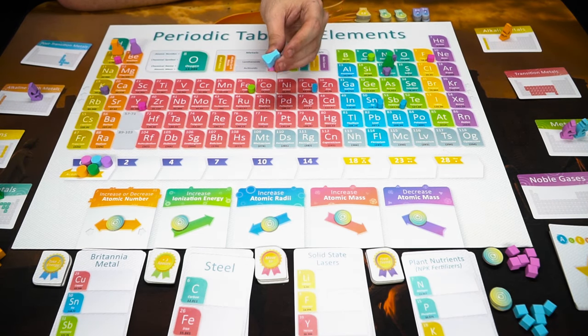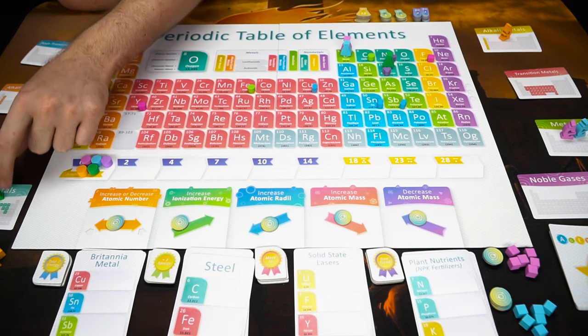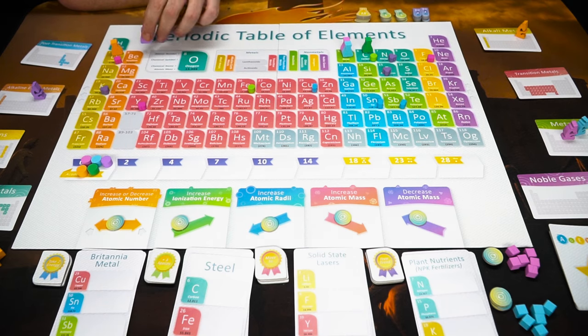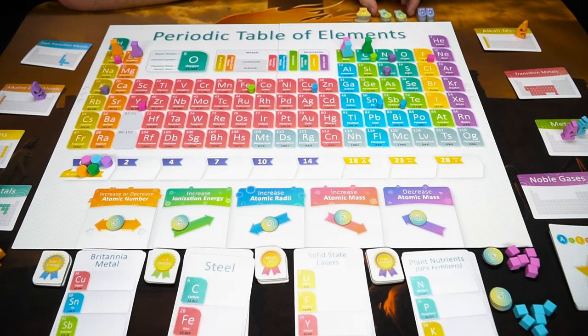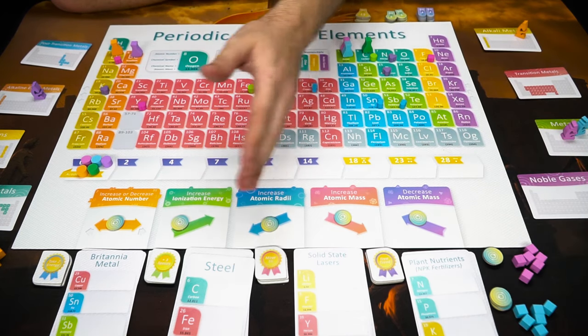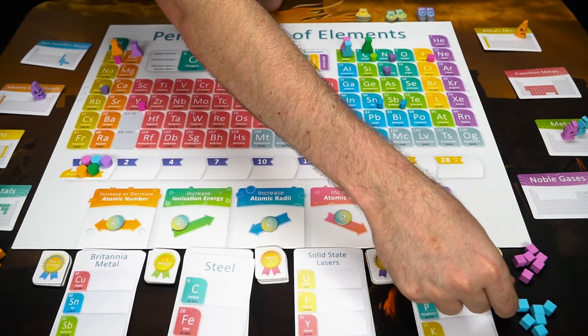You're also going to place your little beakers on the lowest atomic number of your category. So green is going to be on the non-metals — on carbon, which is six, the lowest of the atomic numbers. Pink and blue, which are on the metalloids, will be on boron. Orange, on the alkaline metals, will be on lithium, and purple on alkaline earth metals will be on beryllium. Give every single player their cubes, along with energy depending on player order — the first player gets three energy, second gets four, third gets five, fourth gets three, and fifth gets four.